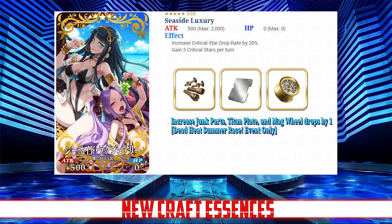Lastly, we have the event CE you can purchase from the shop, Seaside Luxury. It increases your crit star drop rate by 20% and grants 3 crit stars per turn, and also increases the drop rate of junk parts, titan plates, and mag wheels by 1. Max limit breaking it raises crit star drop rate to 25%, grants 4 crit stars per turn, and increases all drops by 2. This is definitely one of the better event CEs — excellent for star generating on supports like Tamamo, Wu, and Cursed Arm Hassan.